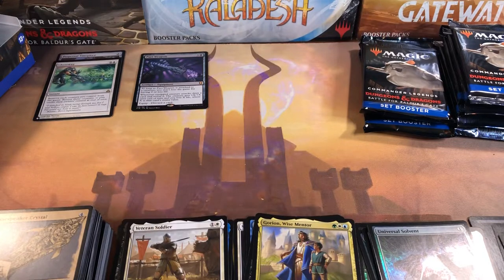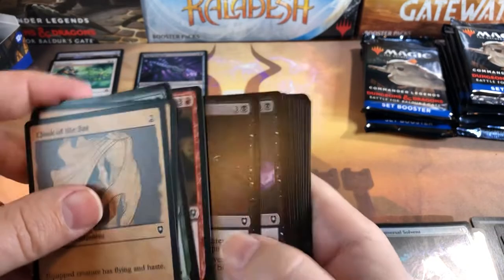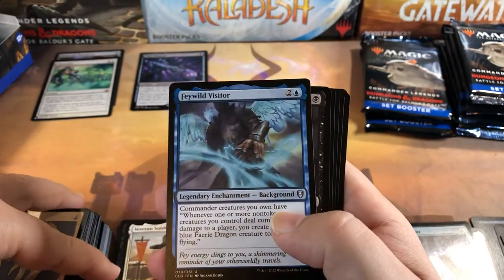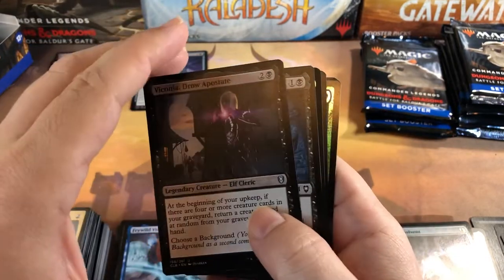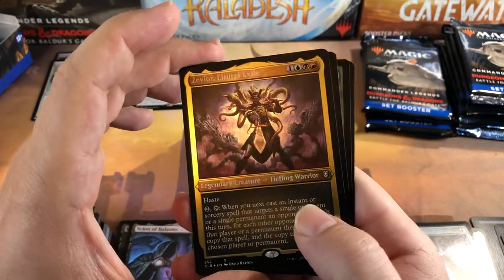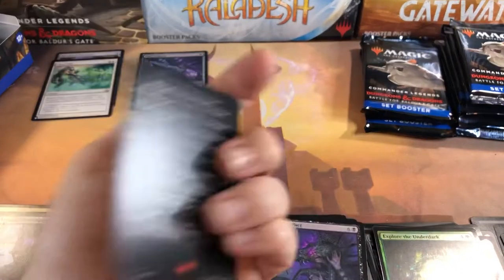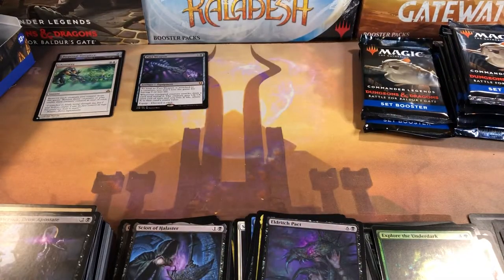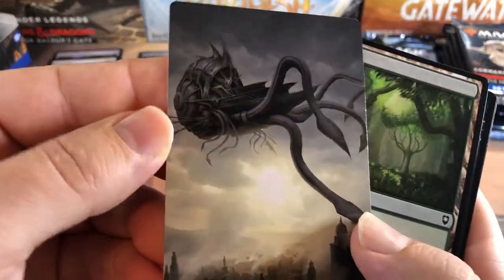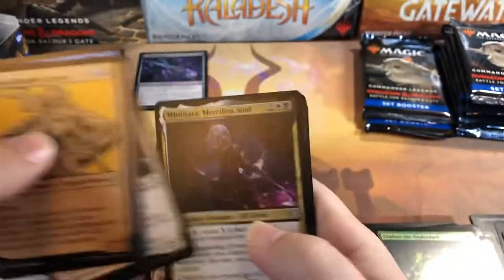About halfway through the box with only one mythic — very disconcerting. No rare lands yet either, so we'll see what happens. Visitor and Cleric, a Sign of Halaster, then our etched foil is a rare — Zevlor. Eldritch Pact and an uncommon. Mythics and the rare land cycle are going to be very difficult to pull in this set.